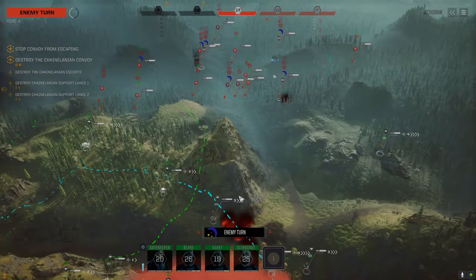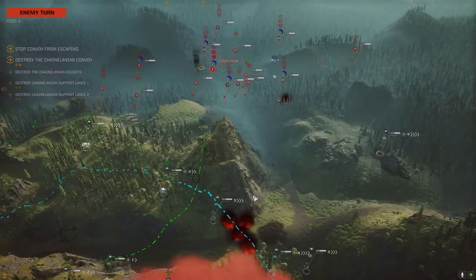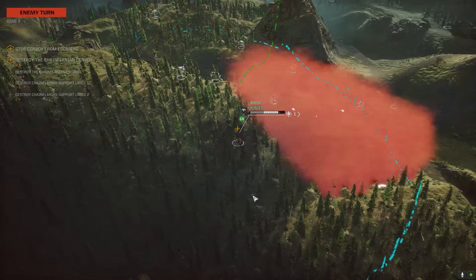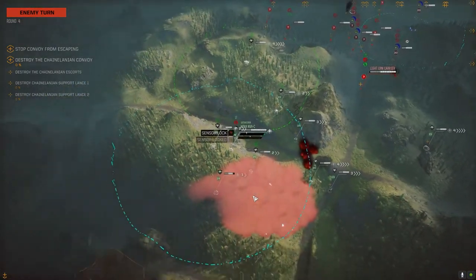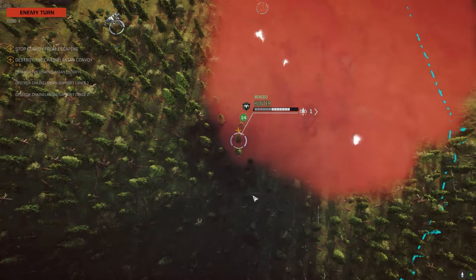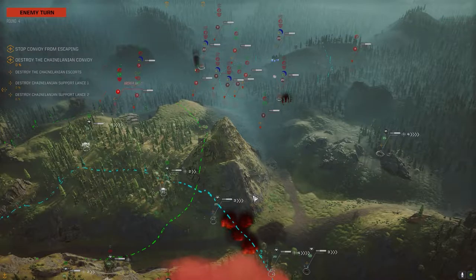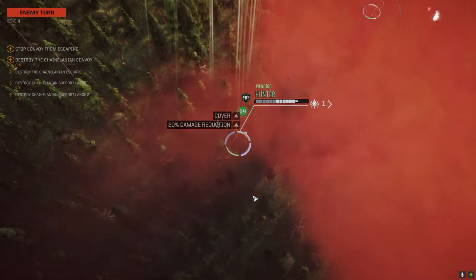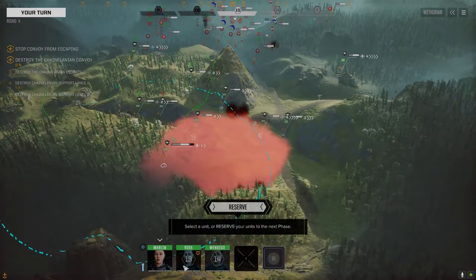We're going to run out of AMS ammo fast, which means we need to get a lot of kills early on. I want to try and stay away from the convoy until we pull a lot of these escorts down. This LRM carrier can go though. That AMS Mark II is saving this guy. Light damage, Commander. Who's up?